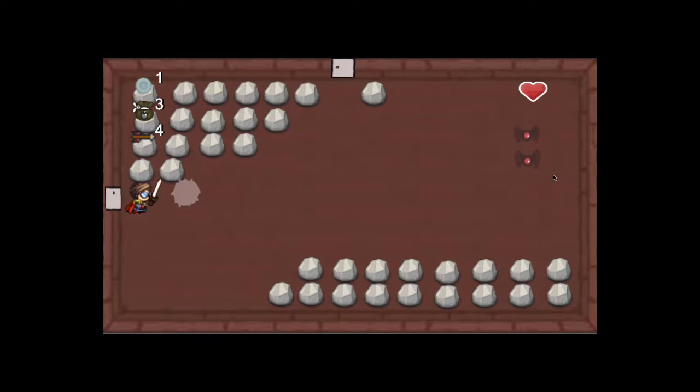If you haven't already noticed, in the top left corner there are icons that show how much of a certain item you have.